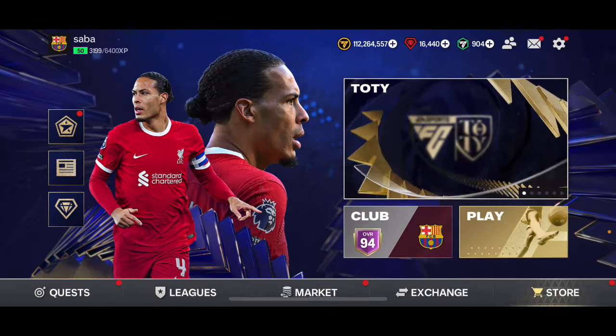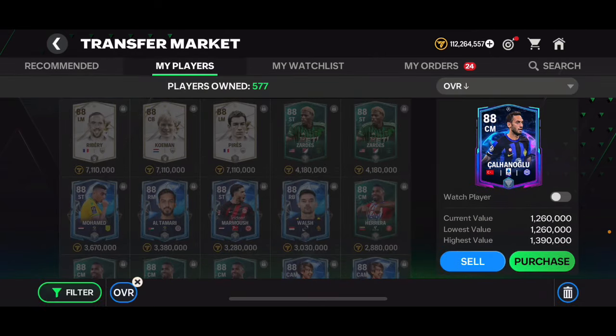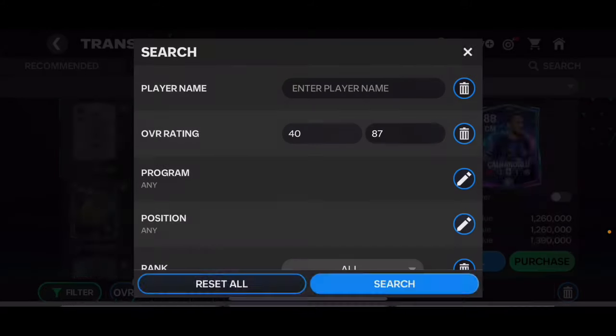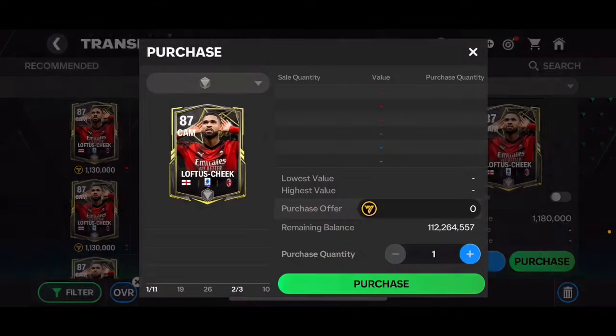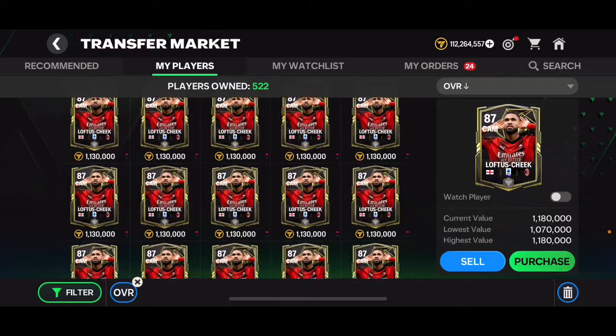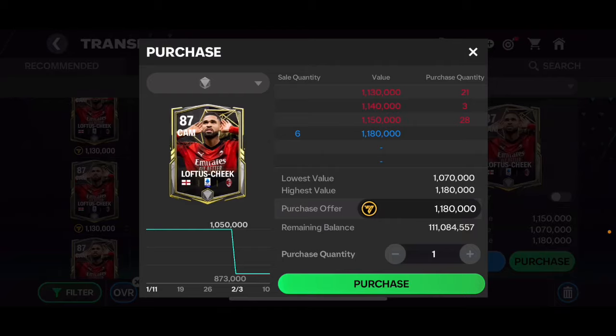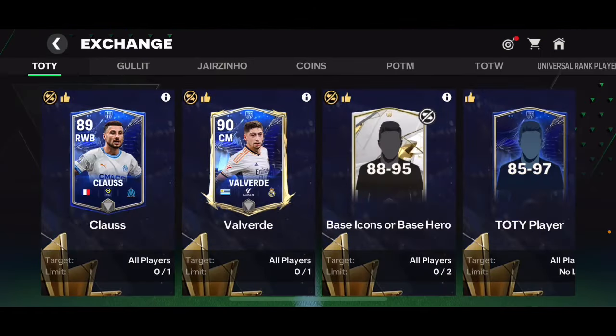I could have made a little more profit if I waited, because those players will probably go up in price more, but I sold them right away to get some profit straight away. If you look at my squad, I've got a lot of lotto sheet cards that I'm not selling yet — I'm going to save them and sell them for a bit more, because I think they're still going to go up in price.